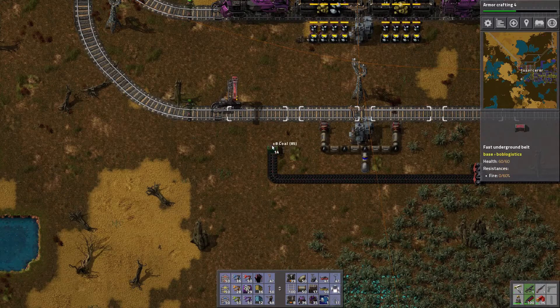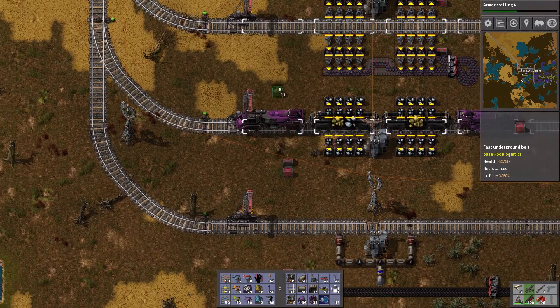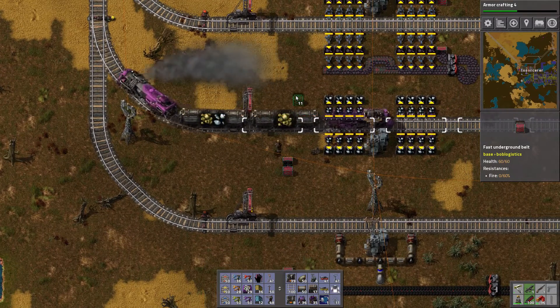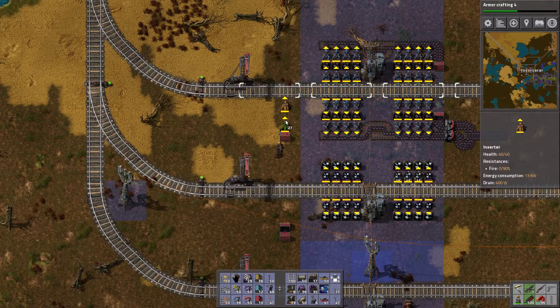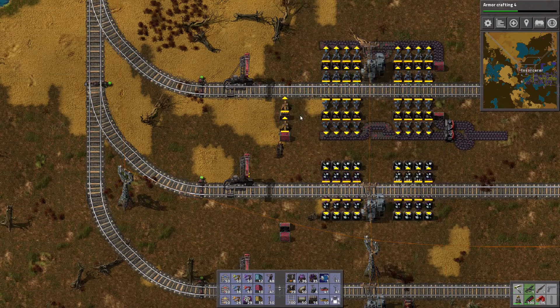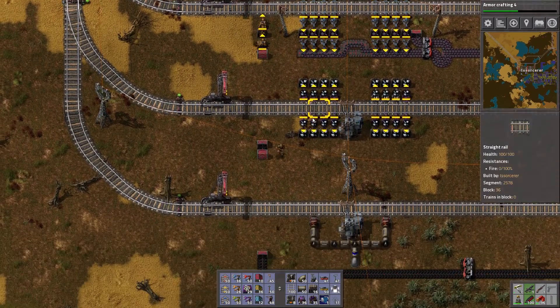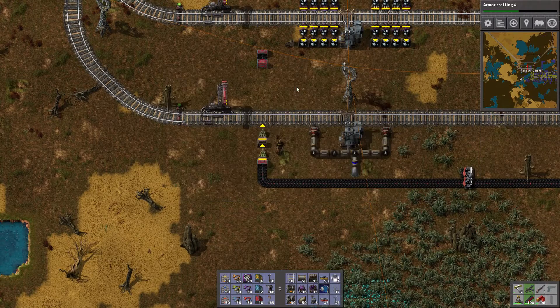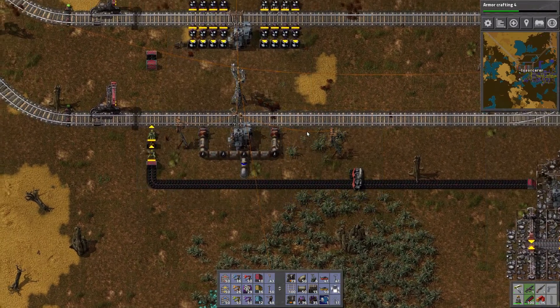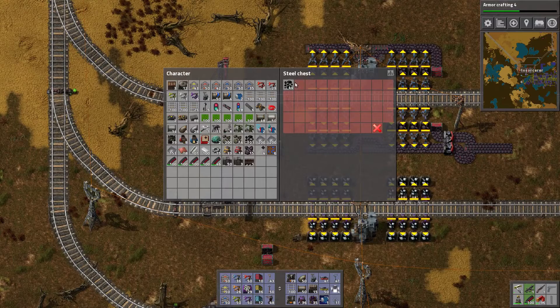Inserter, box, inserter. We don't need to charge that train, so we won't. But we do need to charge this one. Inserter, box, inserter. Might as well use the stack inserters, honestly — pretty faster. Let's just make sure I'm not about to run into something. Limit this box as well — we don't need to fill that sucker up, that would be bad.